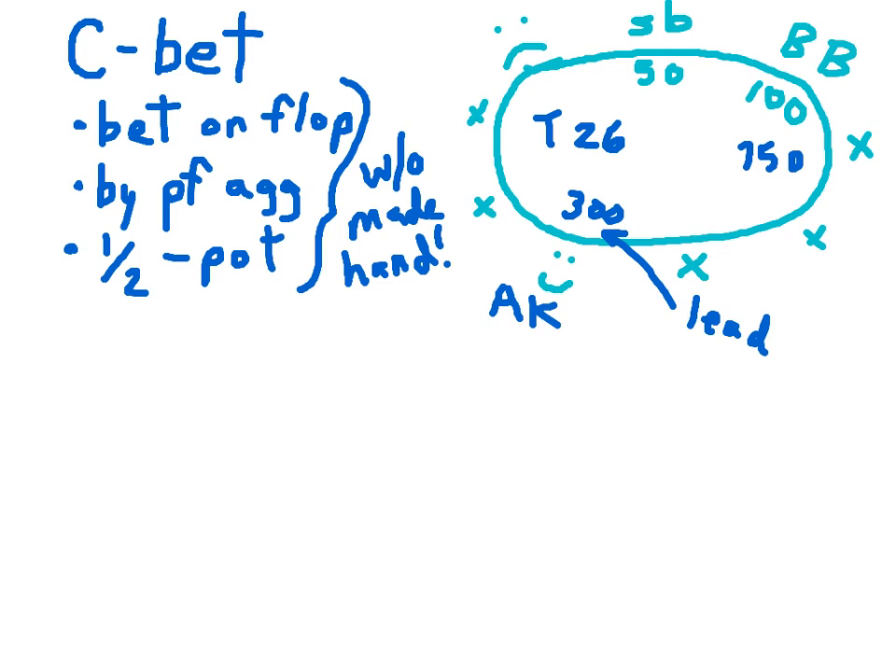We may be ahead, but we don't have a made hand, and we lead out for 500. This 500 is known as a C-bet. It's a bet on the flop by the pre-flop aggressor — that's us — and it's between one-half and the size of the pot. It happens to be exactly two-thirds. Our opponent folds, and the C-bet works.